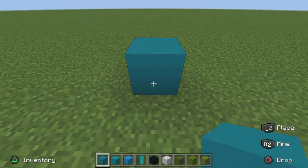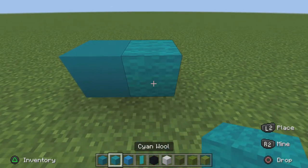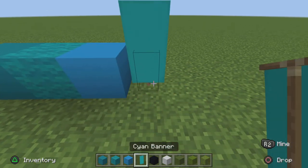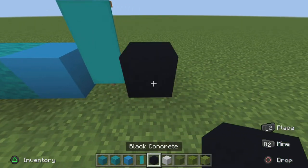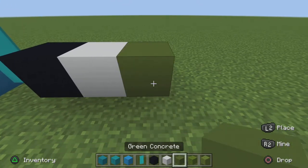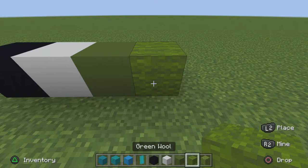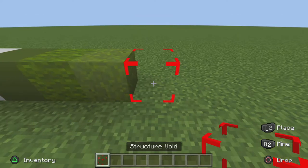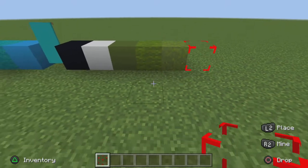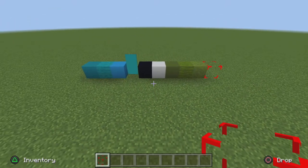The blocks you need are: Sign Concrete, Sign Wool, Light Blue Concrete, Sign Banner, Black Concrete, White Concrete, Green Concrete, Green Wool, Green Powder, and Structure Void. To get Structure Void, type /give @s structure_void in chat, or you can use String and Barrier Block — it doesn't matter. If you're in Java, I have no idea. You'll need to pause to grab all of them.